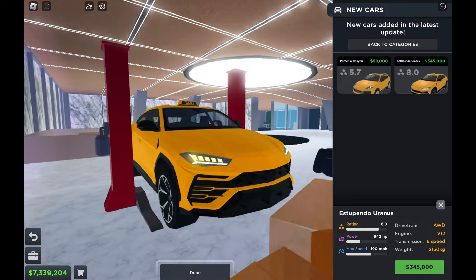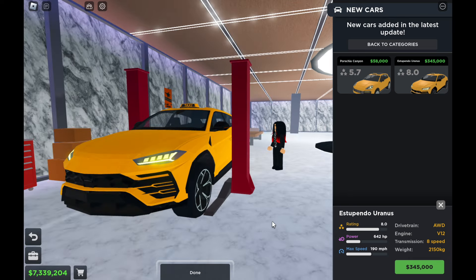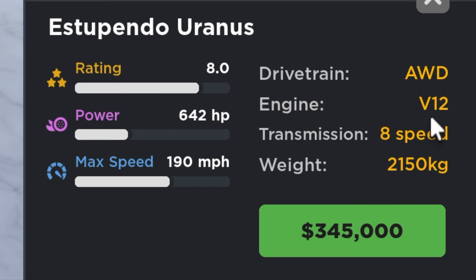Next one is the Lamborghini Urus. It has changed everything — the whole detail, the rims look realistic. It's all-wheel drive with a V8 engine, not V12. It has an eight-speed gearbox, weighs more than 2000 kilograms, 8 rating star, 642 horsepower, and 190 miles per hour.